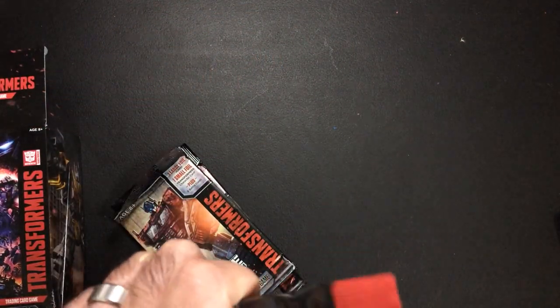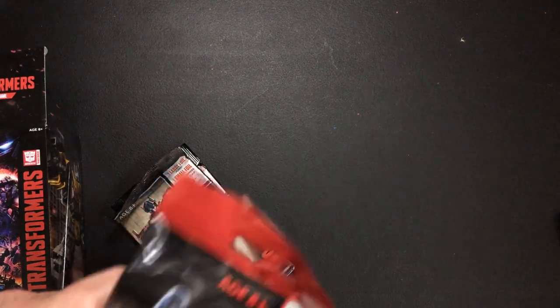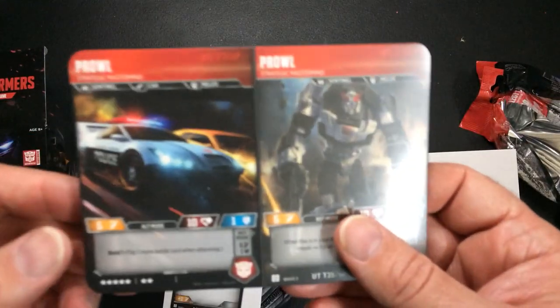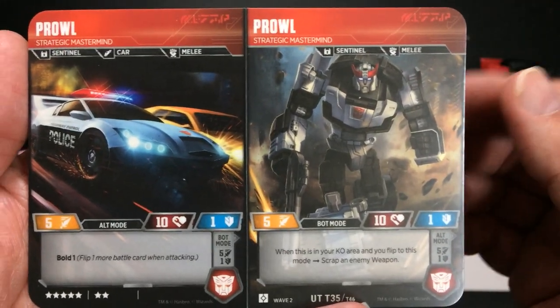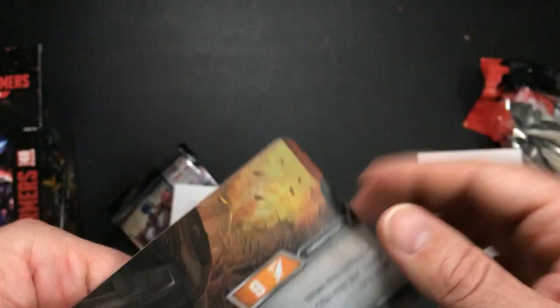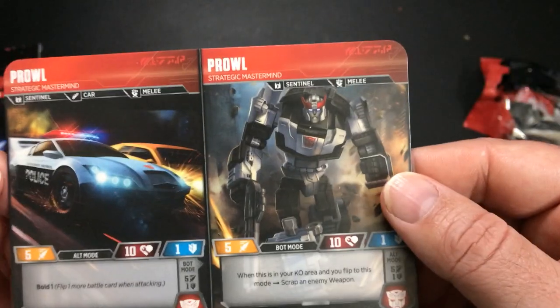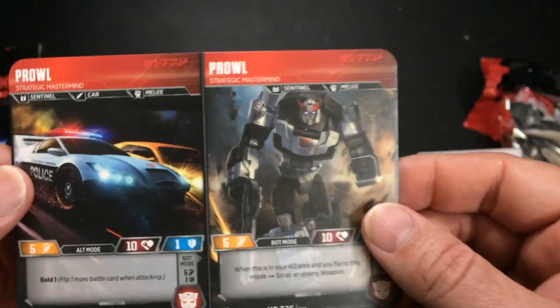As always, we'll do the Combiners pack first — this is the older set. We have Prowl. Bold one — when this is in your KO area and you flip to this mode, scrap an enemy weapon. He combines into — don't know who — but whoever it is has a nine attack, and Prowl's stats are five-ten-one, five-ten-one.